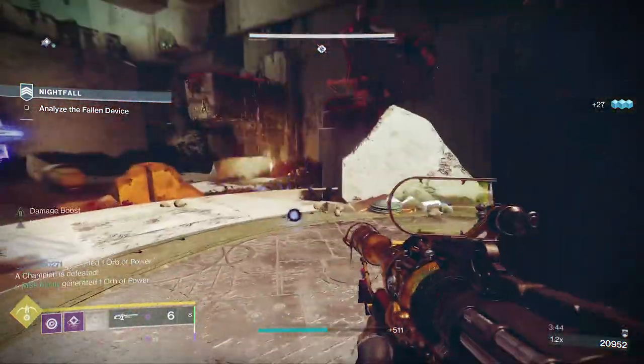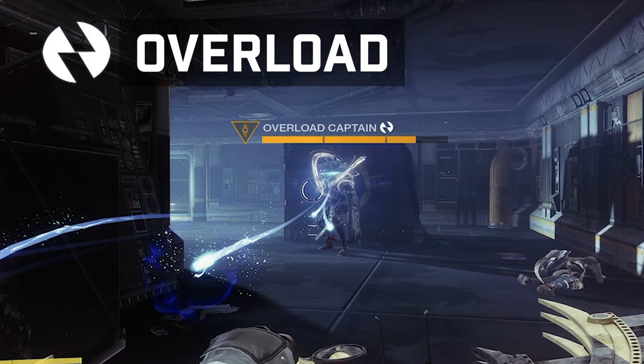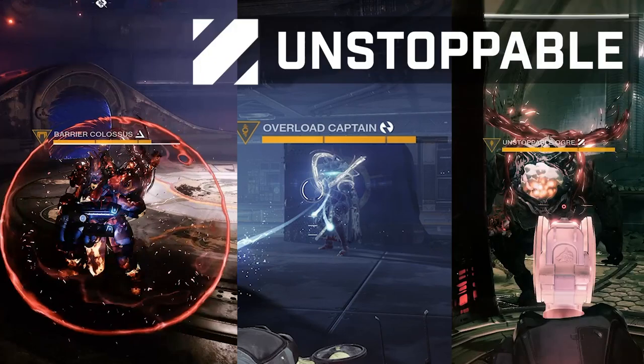There are three types of champions in Destiny so far. First, we've got overload champions — these guys quickly regenerate their health when they're not stunned, so you have to continuously stun them and burst them down as quickly as possible. We also have barrier champions, which put up a barrier shield to regenerate health at about a third or a fourth of their health depending on difficulty. Lastly, unstoppable champions charge you and take less damage when they're not stunned.